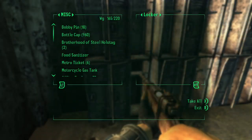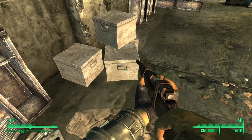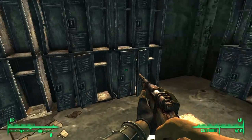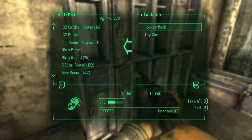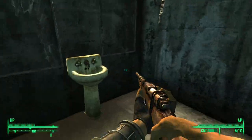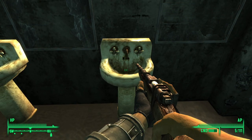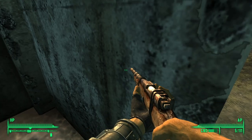Y'all got anything down here? Bottle caps. Beers - I'll take them. Ooh, more baseball bats. Hockey mask - that's weird. Is this water? I'll take it, get my health back up. I'm almost at the point where I should be able to heal crippled limbs, I'm almost that far in radiation - which is insane. Keep looting lockers and get out of here.